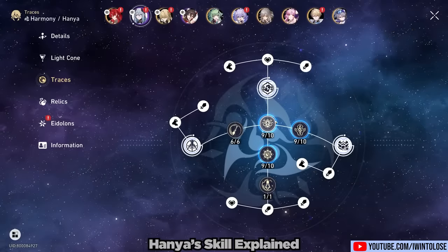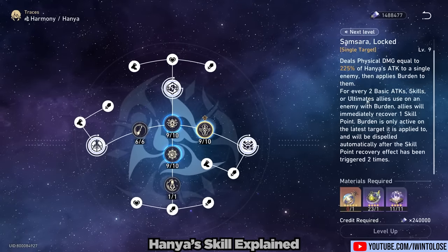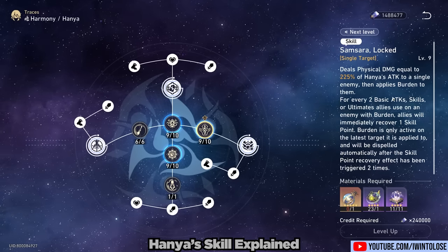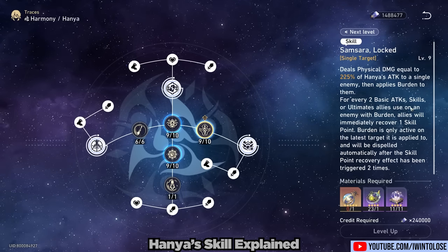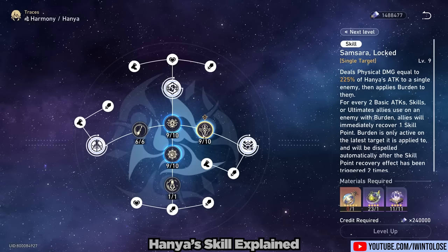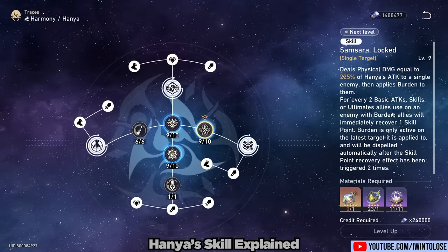So let's talk about Hanya's skill, which is admittedly quite confusing. When Hanya uses her skill, she will apply burden to an enemy. When you hit this enemy with two basic attacks, two skills, or two ultimates, you will immediately generate one skill point. You can generate two skill points like this. So if you spend one skill point to use her skill, at maximum, you can get refunded two skill points for a total of plus one skill point by the end of her skill.